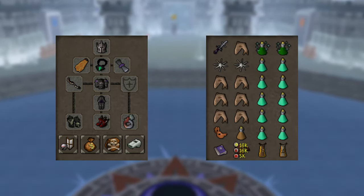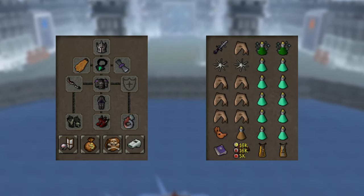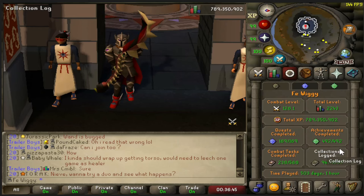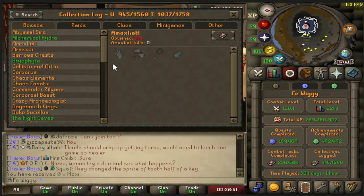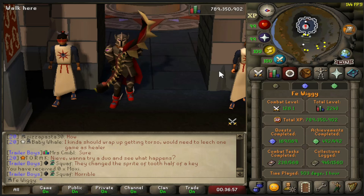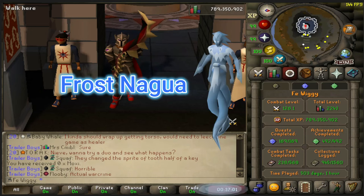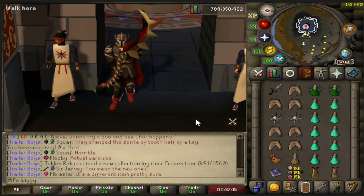Inventory and gear might change during the video so this is going to be more like a test run for me. For the collection log we are zero out of four and zero kills. There's a new pet and three other unique items from this boss. You can also kill the small versions of the boss to get these items, but I'm going to kill the boss. With that being said, let's get started.